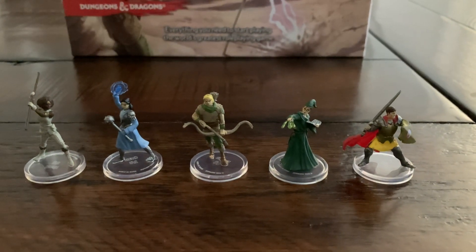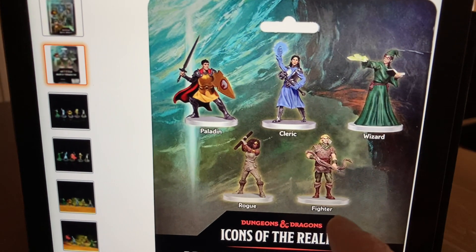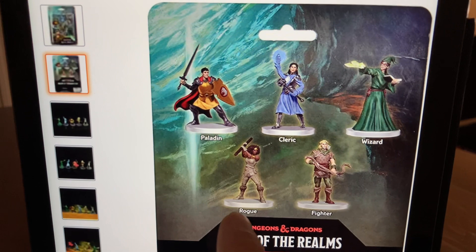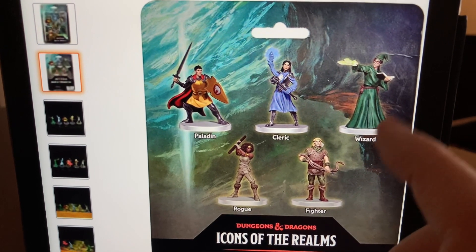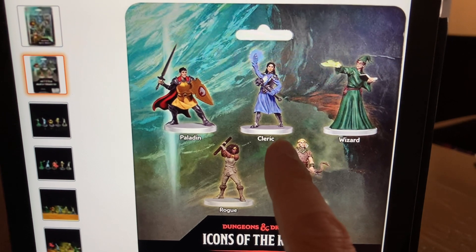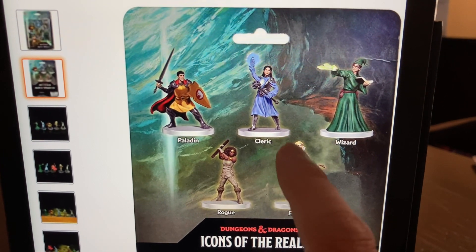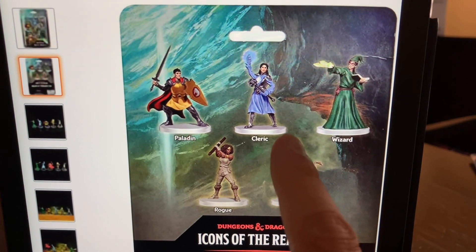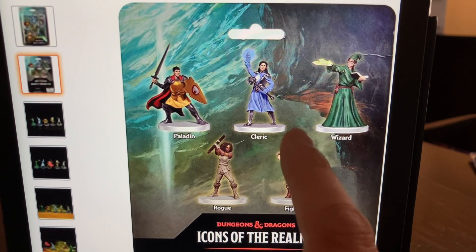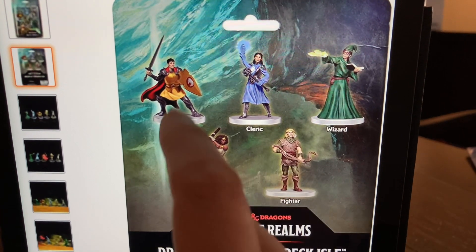On the back of the blister packet, instead of Hank being a ranger, he's a fighter here. Instead of an acrobat, Diane's a rogue. For Presto, he's still a wizard. Sheila — probably more of a rogue character with that cloak of invisibility — she is now a cleric. And Eric, instead of a cavalier, he was a paladin.